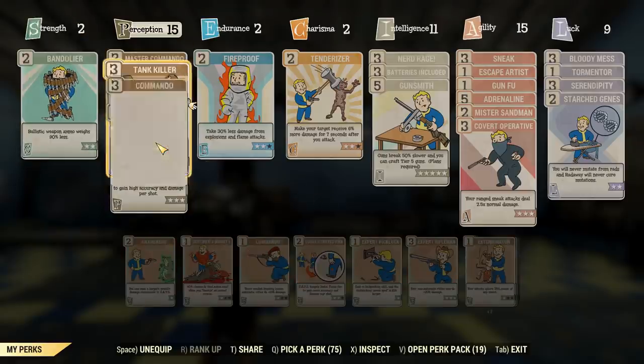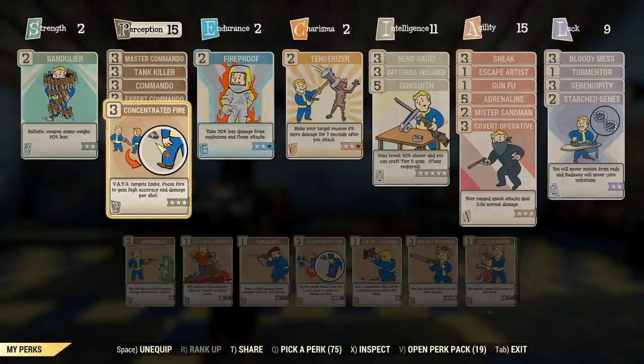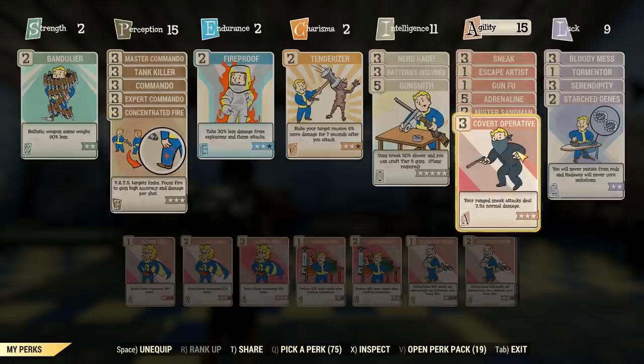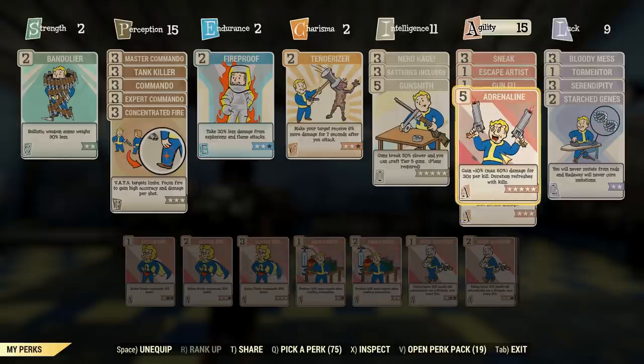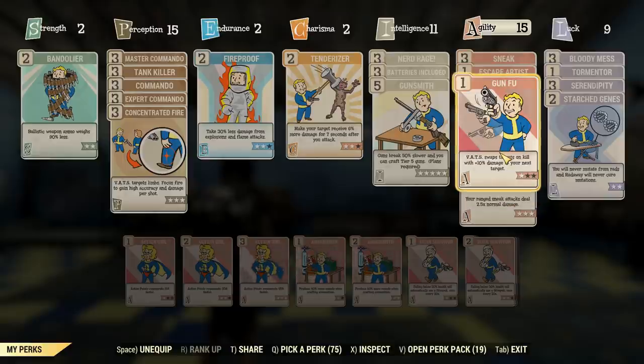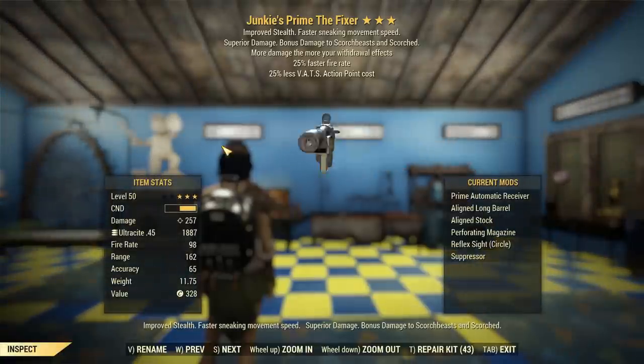So we're going for a Stealth Commando approach — obviously got all of the Commando perks. Tank Killer to punch through a bit of armor, and for Concentrated Fire we're going to be using that with Tormenter to cripple, bring her down to ground, and Crit Spammer in the face to do a lot of damage. Got Sneak, obviously, there's Covert Operative and Mr. Sandman. Going to be getting a 3.75 times multiplier because we did this fight during the night. Adrenaline is there just to boost the damage because there's a lot of adds to pick up during the fight, which is just good Adrenaline fodder. Gunfu is there to make us switch between targets a lot in VATS, but mainly Escape Artist Sneak is going to be there to give us an extra 4 times multiplier.